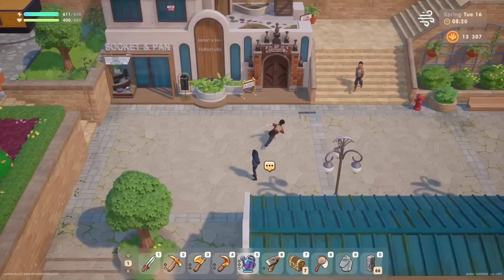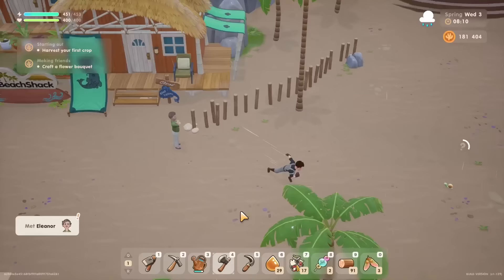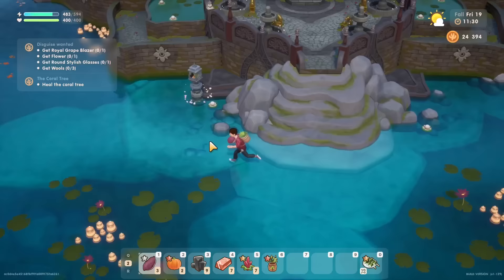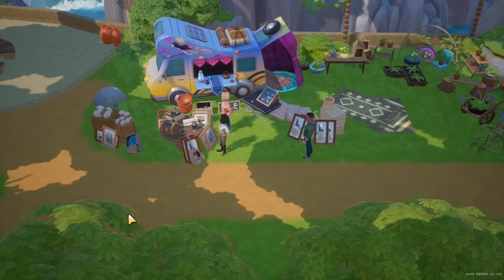The great thing is relationships do not decay, so you don't have to worry about losing your progress if you don't talk to someone for a while. I also like that the map shows the opening hours of each shop and where everybody is, so you don't waste your time going somewhere just to find out that it's closed. It can take a while walking from one point to the other. I wish they could make the running speed a tiny bit faster instead of having a dash option, but the fast travels are now easier to unlock — you get them very early on, so that's what I use most of the time.